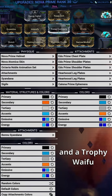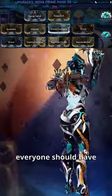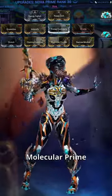You want a battle angel in the streets, and a trophy waifu in the sheets. Let's look at Nova, and two types of builds everyone should have, both using her ultimate ability, Molecular Prime.